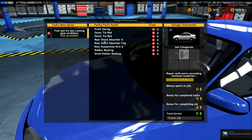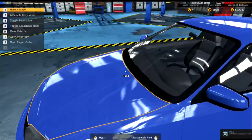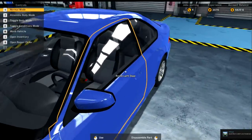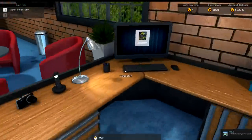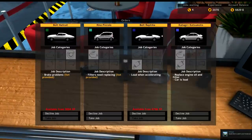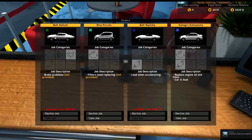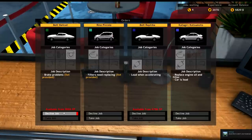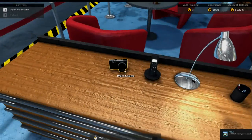Look at this — front spring, outer tire rod, outer tire rod, rear shocks, rear suspension arm, rubber bushing, small rubber bushing. It's gonna be a big day. Let's fill up our lot first. I've missed this game quite a bit. The main thing is I want to start using these new cars — I want the Corvette, the Nova, the Chevelle. We are less than a thousand XP away from getting it.